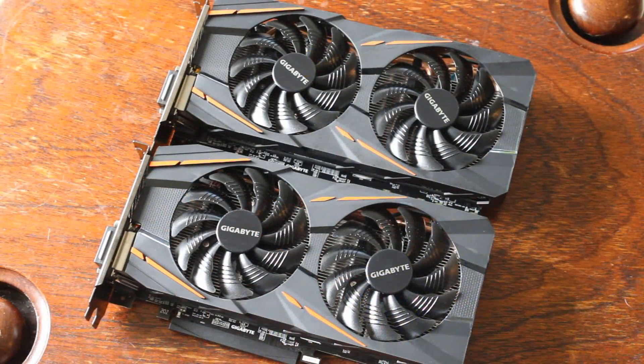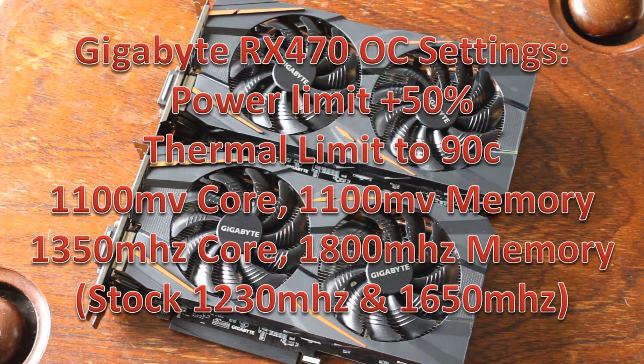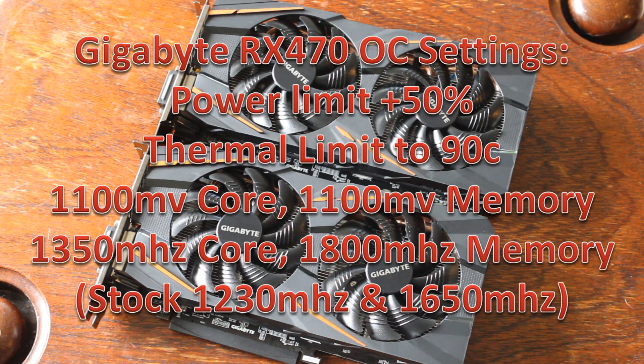Other non-reference models have higher clock speeds on the 570, so maybe you'll trend towards a Sapphire card or something like that. But let's talk overclocking, starting with the 470. I raised the power limit all the way up to 50% and the thermal limit to 90 degrees. For voltage I did 1100mV on the core. With that I managed 1350 MHz on the core and 1800 MHz on the memory — a fairly solid overclock for the 470.